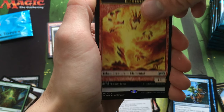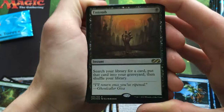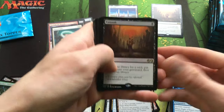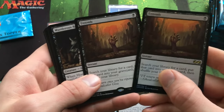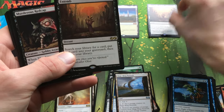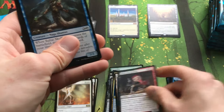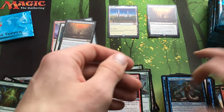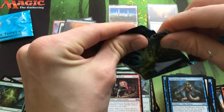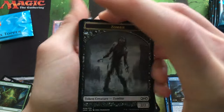Love these Elemental Tokens. We got a Foil Entomb! And then — no way, what are the odds — a Foil Phyrexian Tower! Murderous Redcap and Devoted Druid too? Wow, that was an insane pack. I don't think I've ever gotten a Foil Rare that was the same as the regular Rare in the pack before. That was cool.